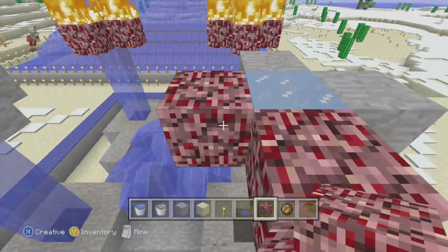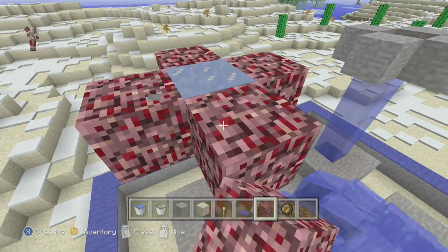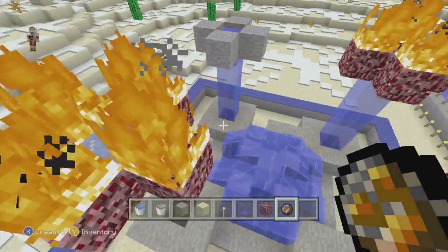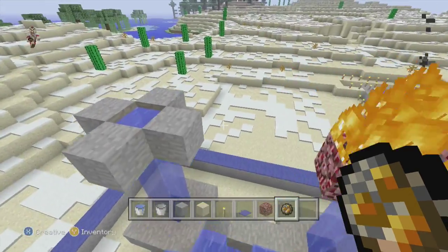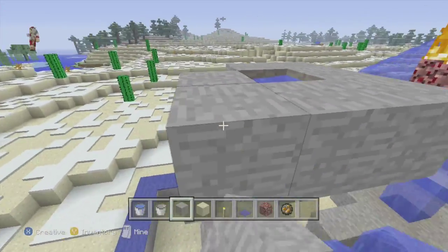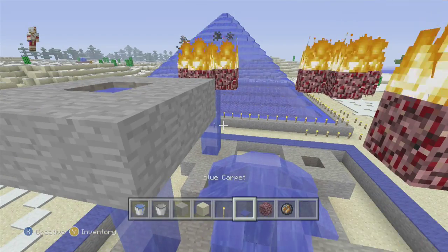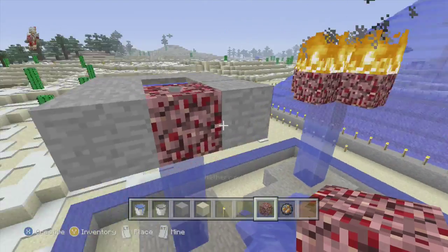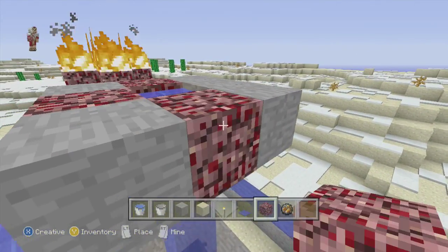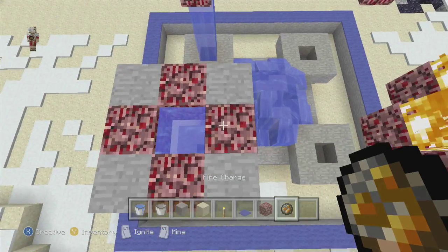What I'm doing for the ones that froze is putting water to replace the ice with water, and seeing what happens. Also, this is another way you can get water into the Nether — by putting ice down and having it melt. It works on Xbox 360, but to my knowledge I haven't seen it work on any videos for the Nether on PC or Mac. But if you do play that version and know about that, please let me know in the comment section down below.